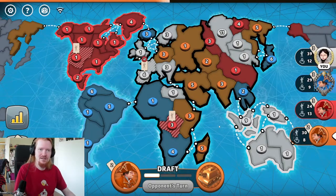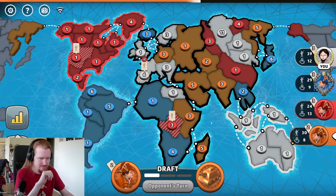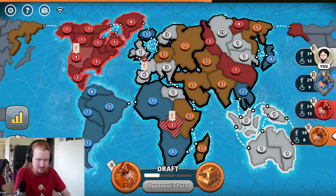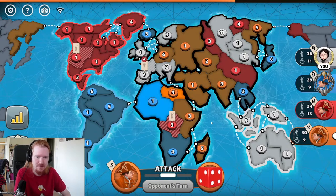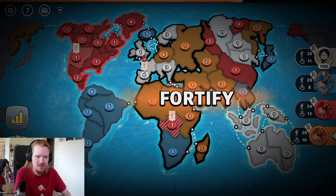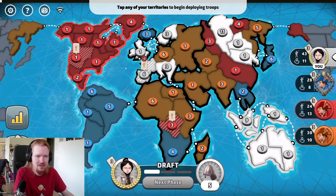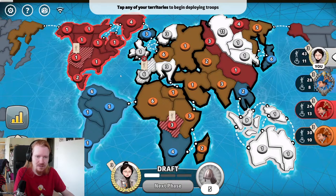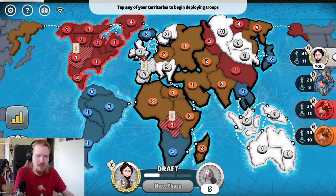Orange is now taking a long time. I'm just checking the AI difficulty — it's expert — in case orange doesn't want to play anymore. If you're a new player in orange's position here, this may already feel quite bad because you're the only one not holding a continent. Orange may feel quite weak now.